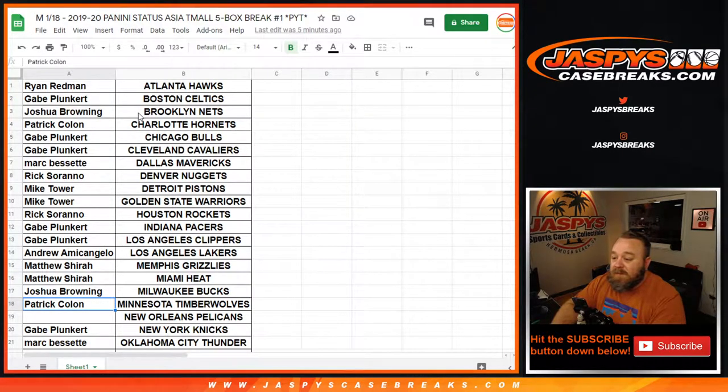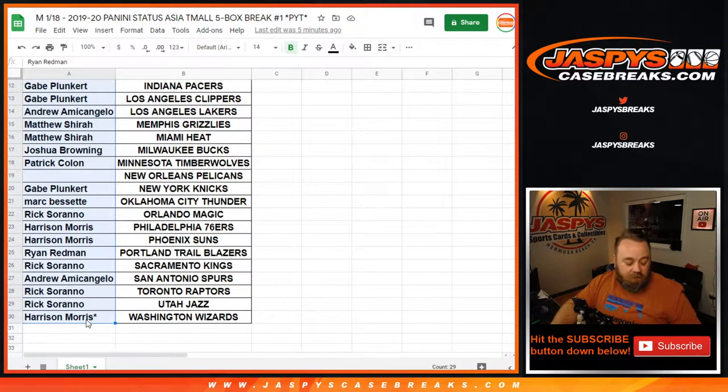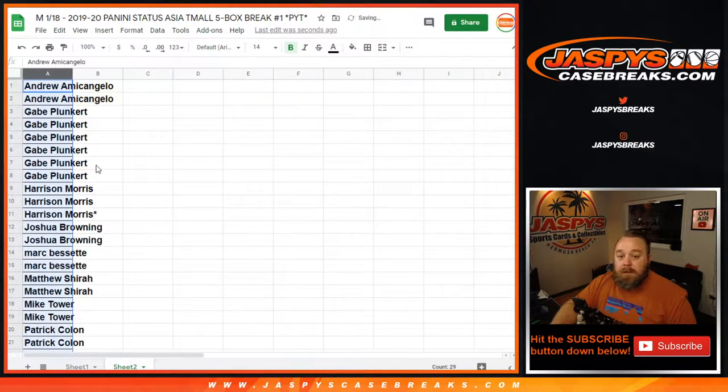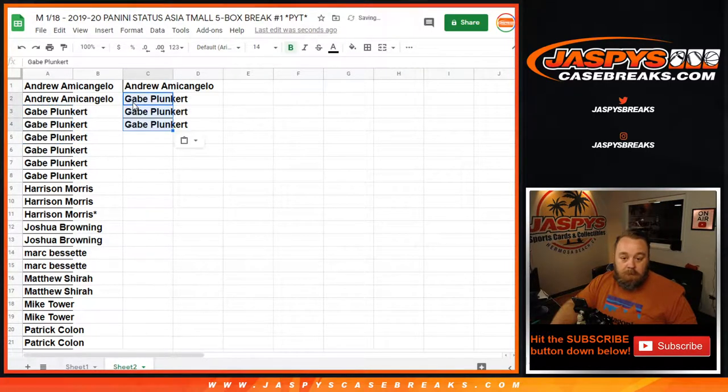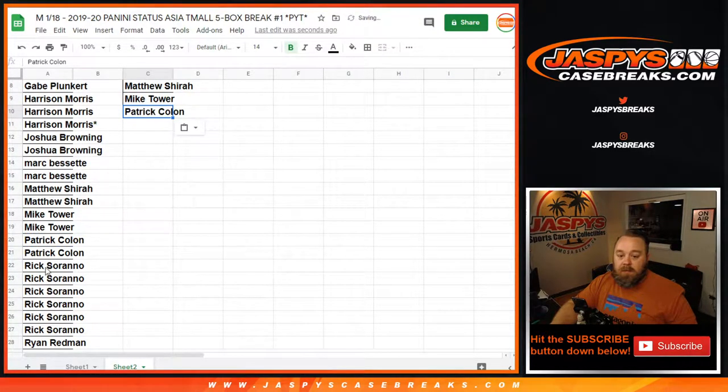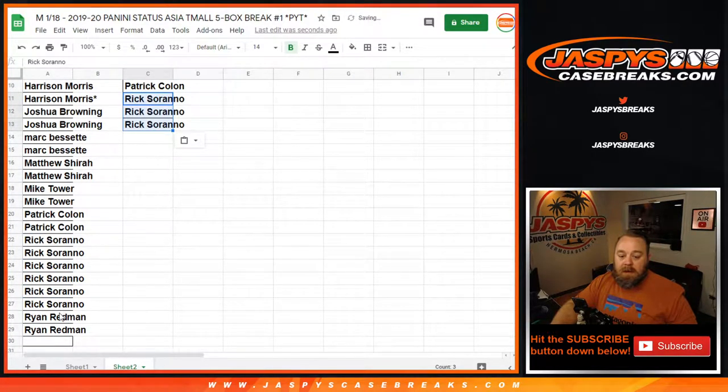Here is the list of customers and their corresponding teams — you can see the Pelicans are open. We're going to copy the customer list to a new sheet, paste it in, then alphabetize. Andrew gets one, Gabe gets three, Harrison gets one — thanks for getting that last spot, Mojo, we'll use that spot for your entry. Joshua gets one, Mark gets one, Matthew gets one, Mike gets one, Patrick gets one, Rick gets three, and Ryan gets one.